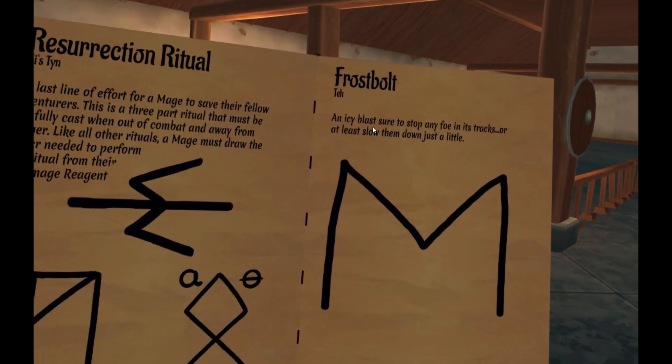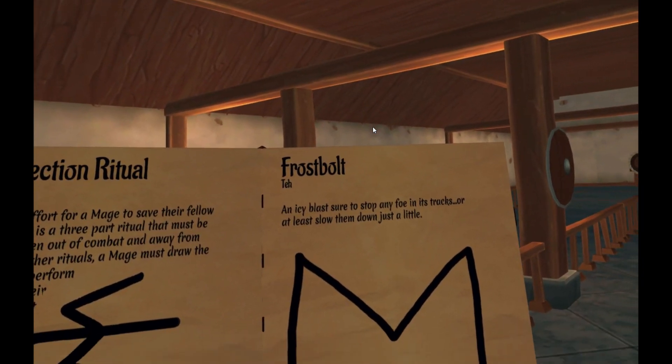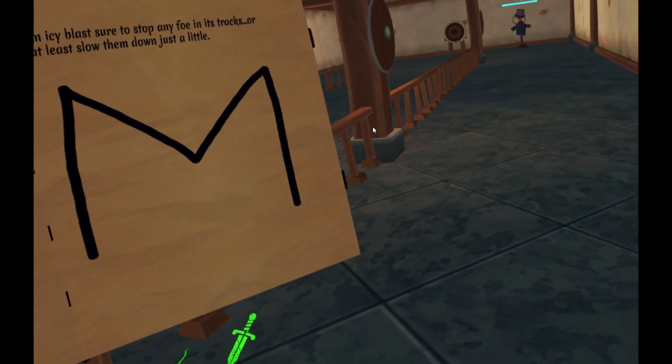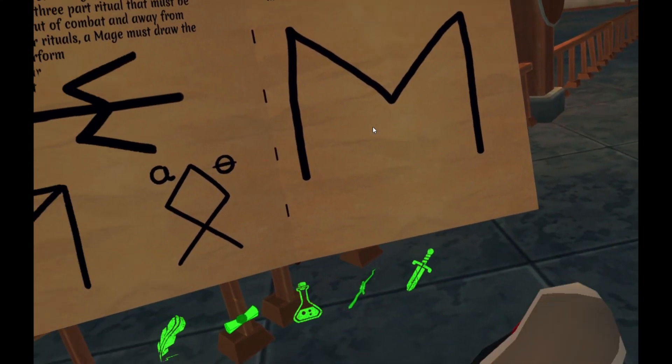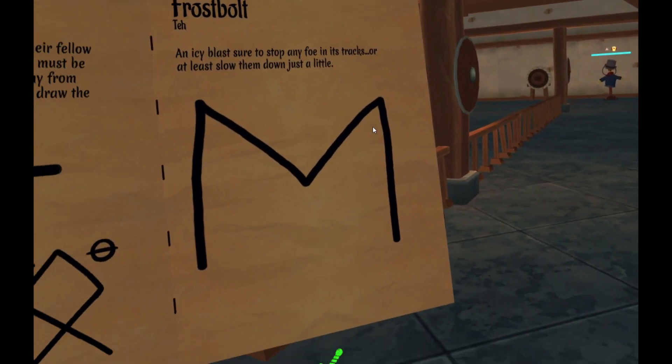Here it is — Frostbolt 1: 'An icy blast sure to stop any foe in its tracks, or at least slow them down just a little.' So Frostbolt 1 is the same deal as Fireball 1 and Fireball 2 — it is faster, goes further, and does less damage.